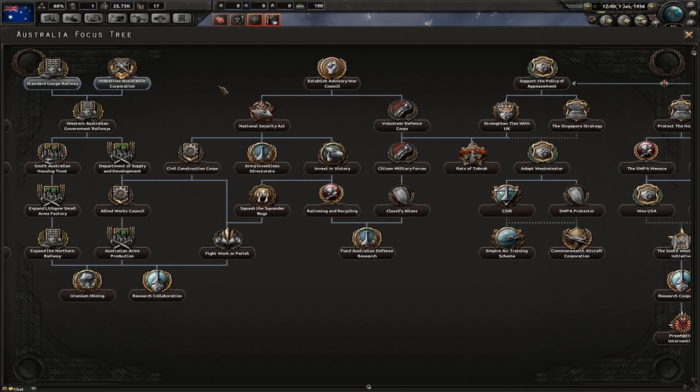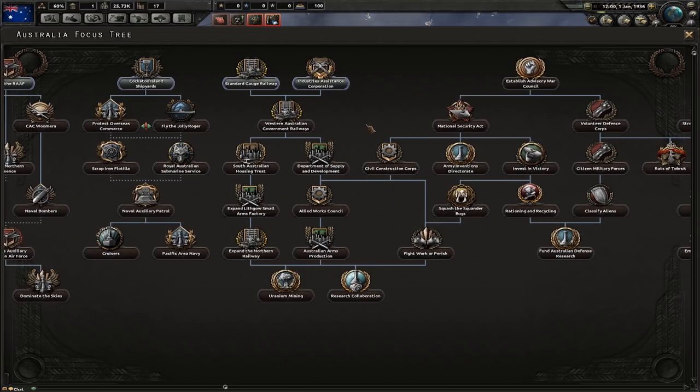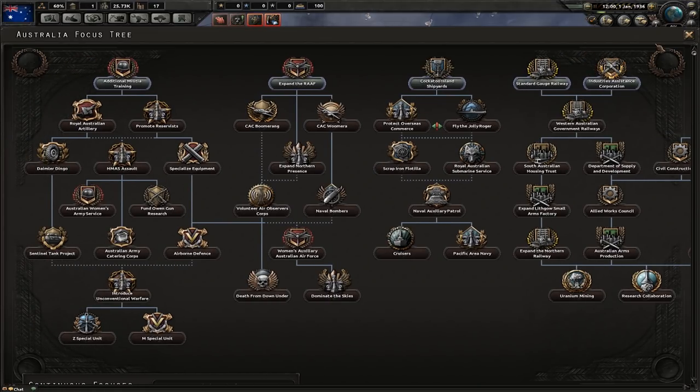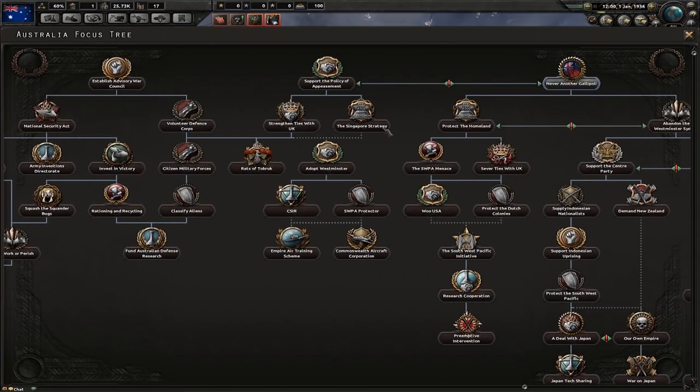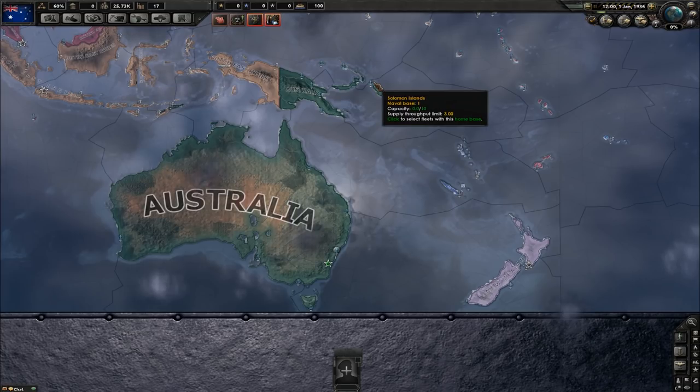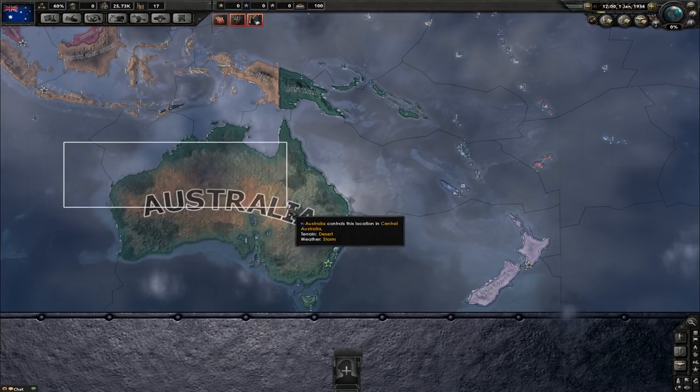I can become communist and burn the king's portraits. I could liberate the Portuguese colonies. I can invite Soviet advisors, or I could join the Axis if I want to - I can support Hitler and the Nazis if I so wish. Or I could just stay in the Commonwealth. Here's the question, chaps: what direction do we want to take? Do we want to go communist, or conquer the communists? Do we want to be democratic? Do we want to form our own thing?